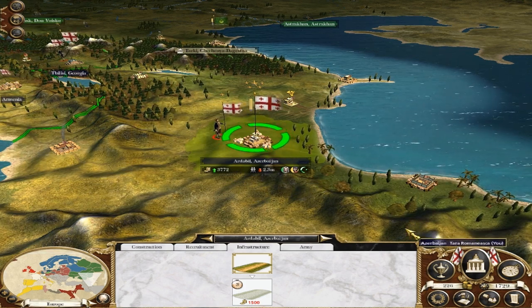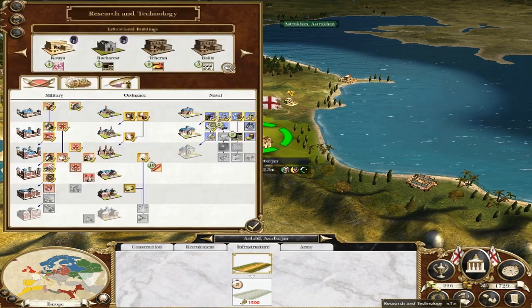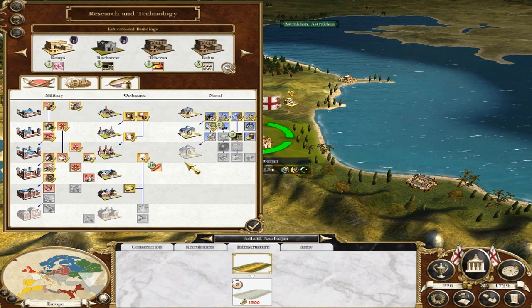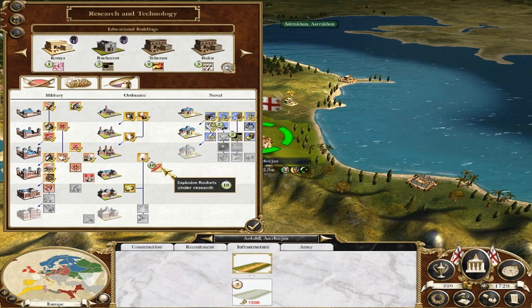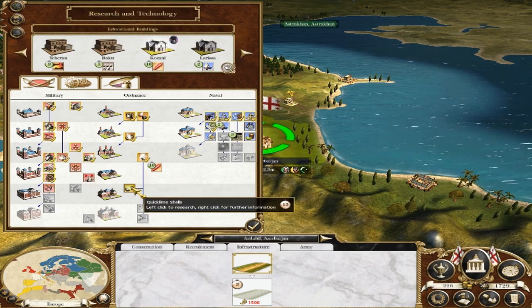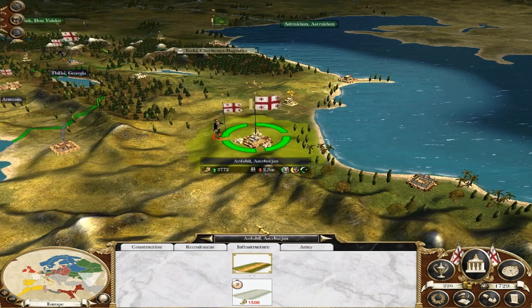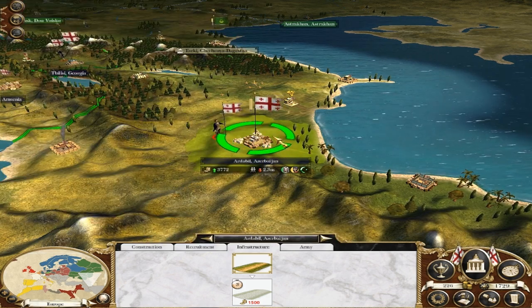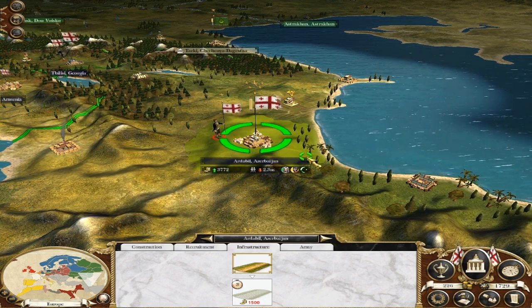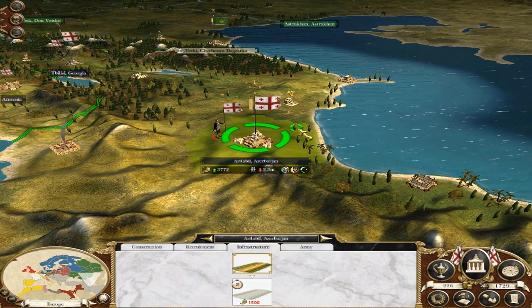Thanks very much first of all to Dutch Delights for pointing out - helping me out by mentioning that I'm getting explosive shells instead of quicklime shells, which is what I really want. Anybody that's watched my Empire Total War videos before will know I prefer the quicklime shells because they don't damage the walls. It was important to me - there's no doubt about it, I don't want the rockets.